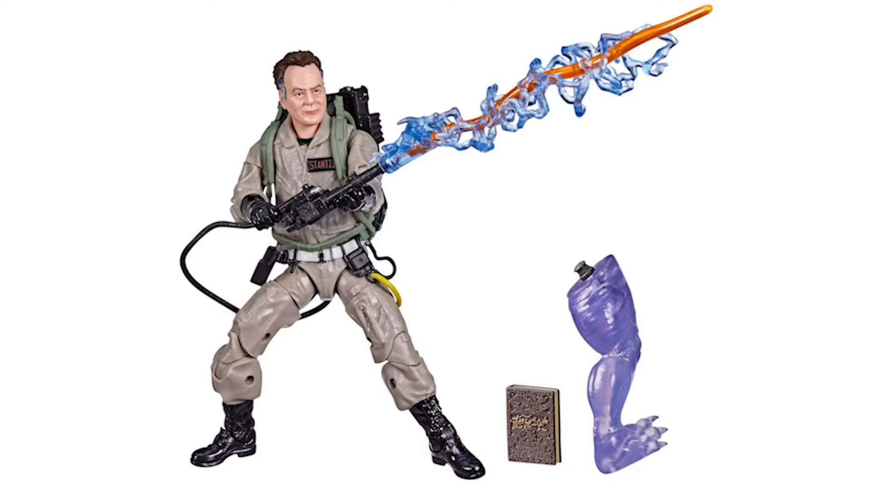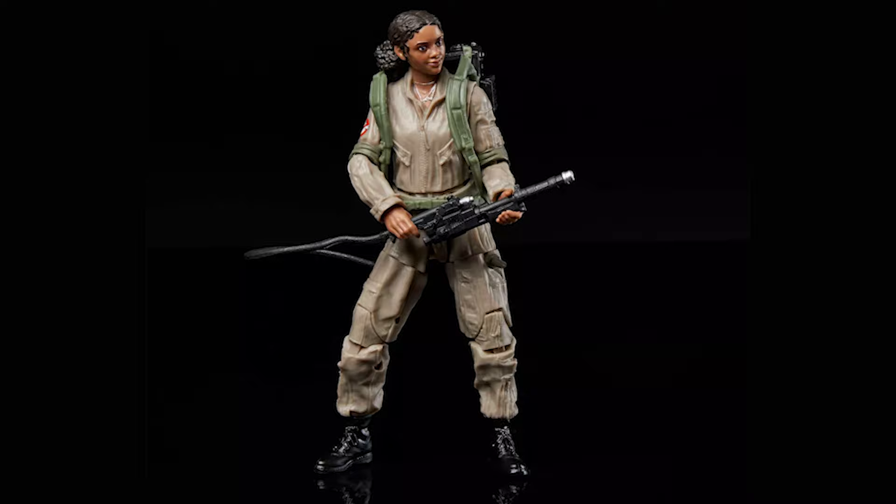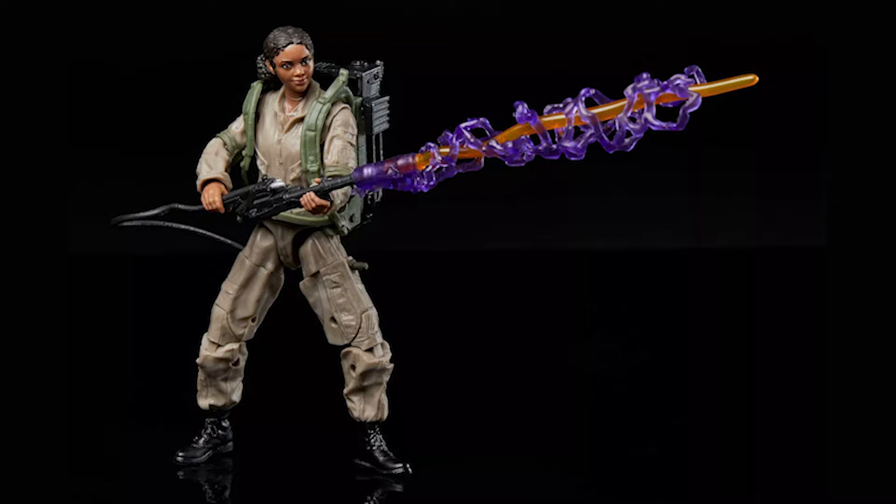Looking for trouble? Head on down to Spinners, where lifelong Summerville resident Lucky and her friends hang out. The 6-inch Lucky, the lone female figure in this series, is nicely detailed and comes with a proton pack, neutrino wand, plasma beam, and RTV accessories.